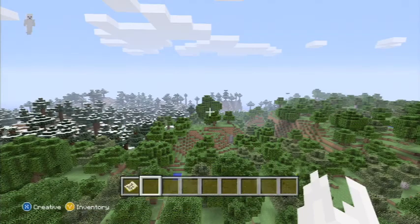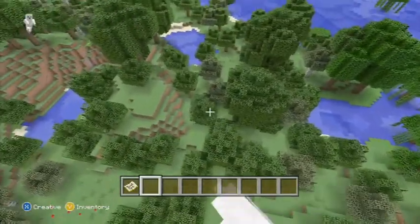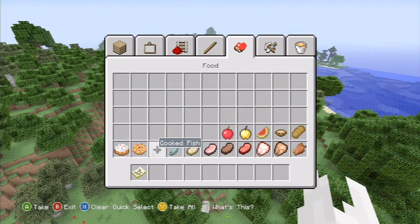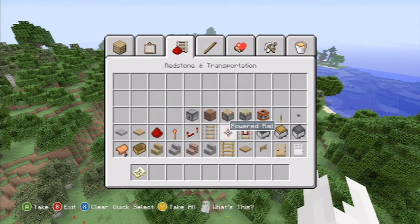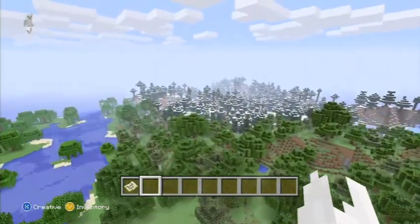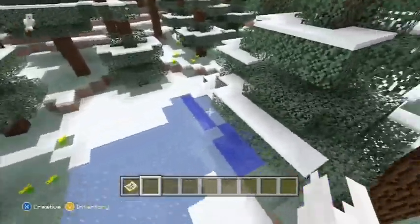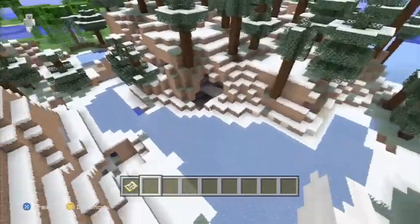This is kind of where I spawned — I think I spawned over there somewhere. It's just a little forest. I am in creative mode. As you can see, we have some tundra over there and a nice little area around here. We're going to kind of fly over here — there's a nice little lake here. Steve with a capital S, by the way.